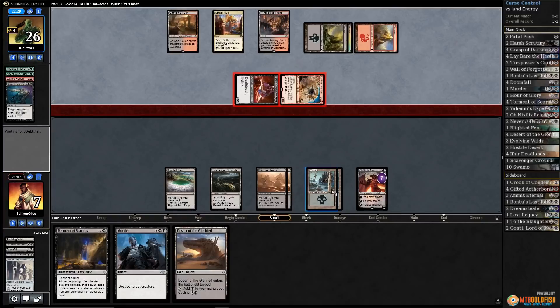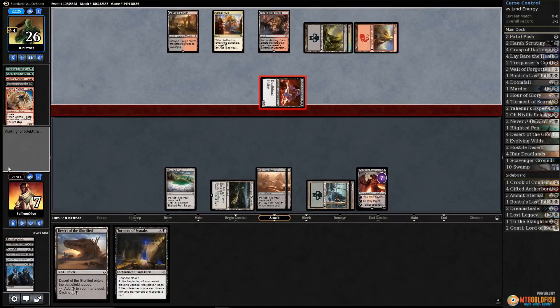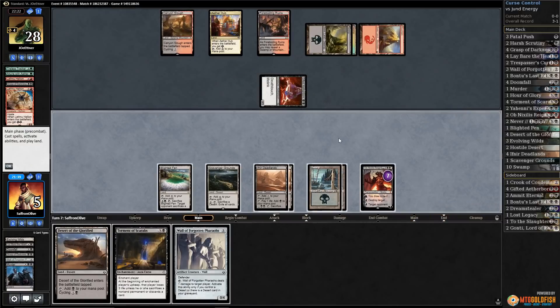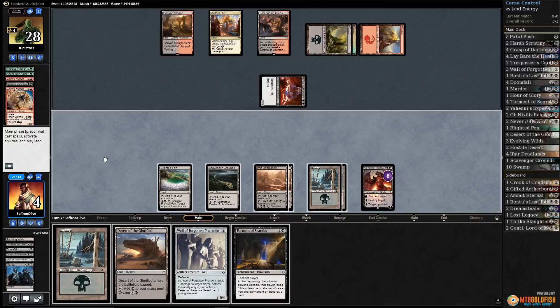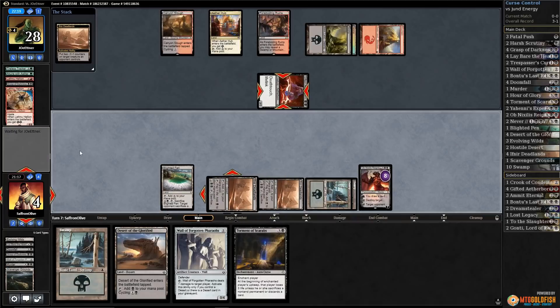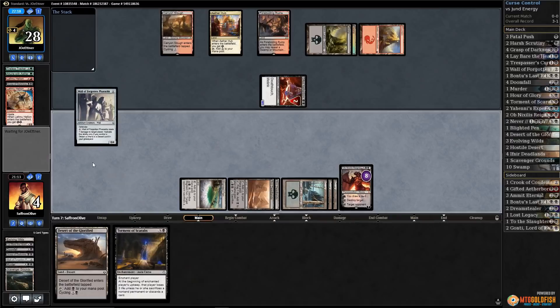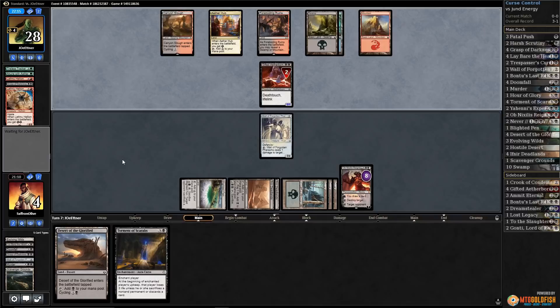Aetherworks Marvel — we have to kill that. Opponent gets energy, goes at us twice. Murder the Marvel, drop to five. We're definitely getting to the Glorybringer stage. Wall of Forgotten Pharaohs — draw a card. Ultimating Ob Nixilis might be one of our best bets. Let's trim that down, play a Swamp, play Wall of Forgotten Pharaohs, pass the turn.